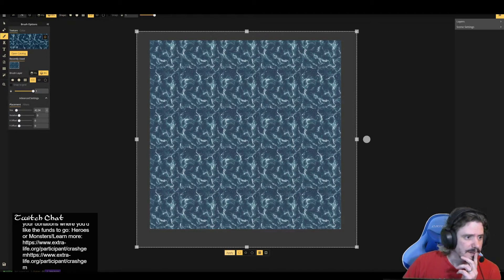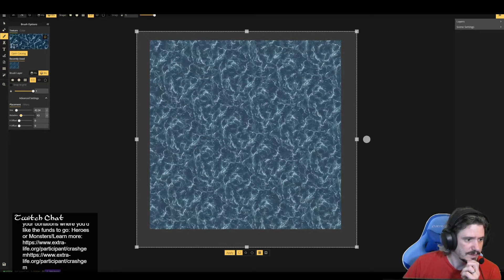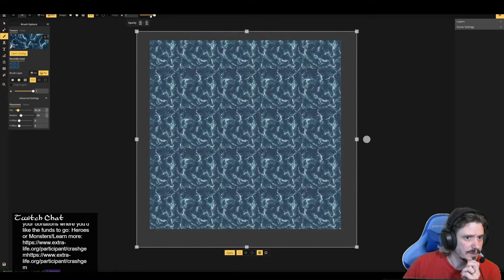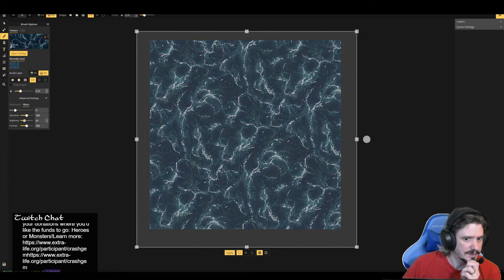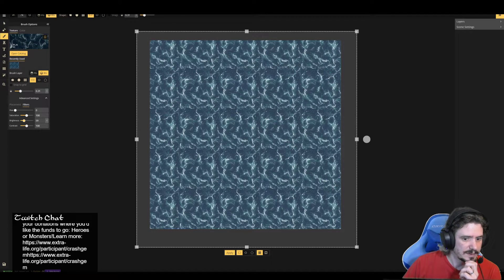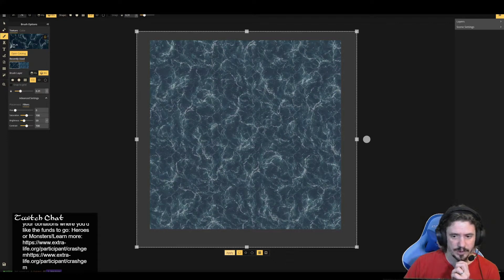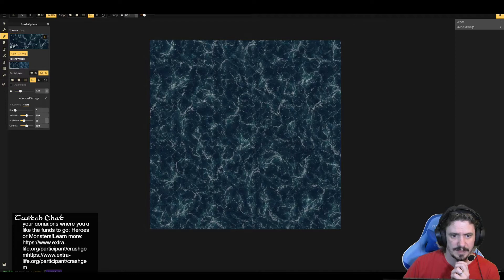I'm going to rotate it, change the size, lower the opacity this time, and make it darker. There we go. We're going to lay that right over the top of what we had before to really churn that water up and darken it as well. That's looking pretty good.